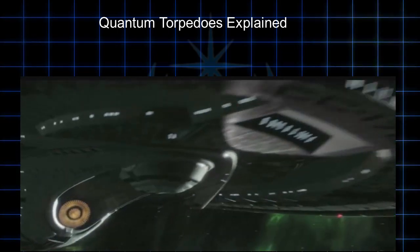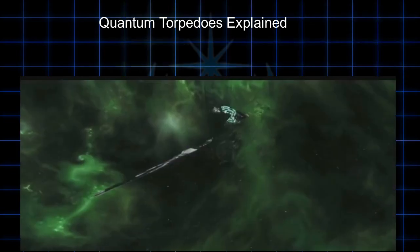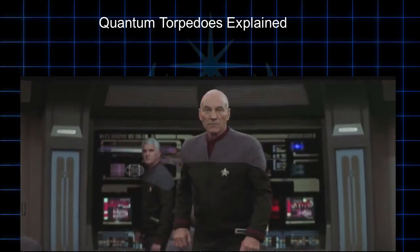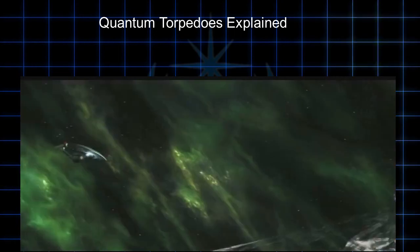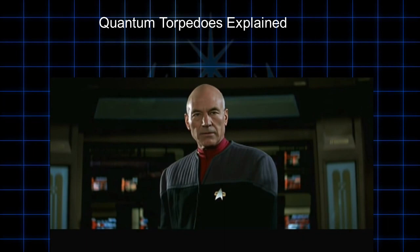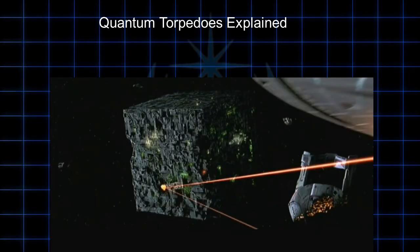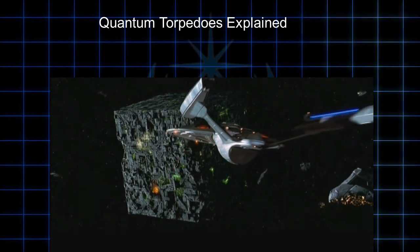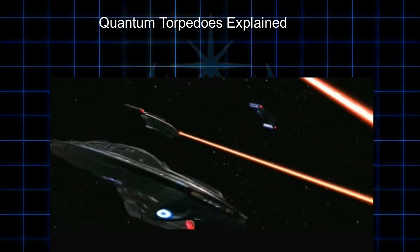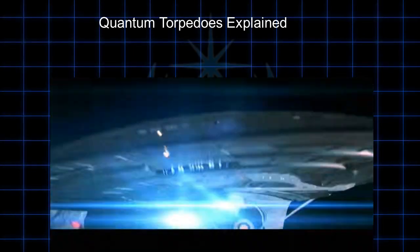Quantum Torpedoes are an extremely powerful weapon first introduced in Star Trek Deep Space Nine. They are the evolution of the Photon Torpedo and capable of inflicting far more damage. They were used by newer Starfleet ships during the Dominion War and against the Borg at the Battle of Sector 001. This is the most powerful weapon equipped on the Defiant-class ships and the Sovereign class such as the Enterprise-E. The Cardassian Union also had these weapons by the time of the Dominion War.